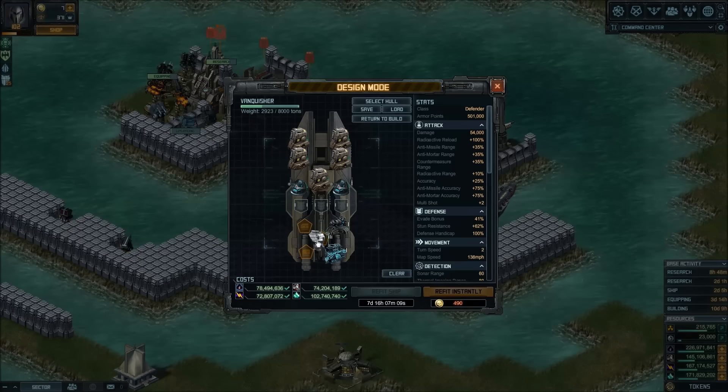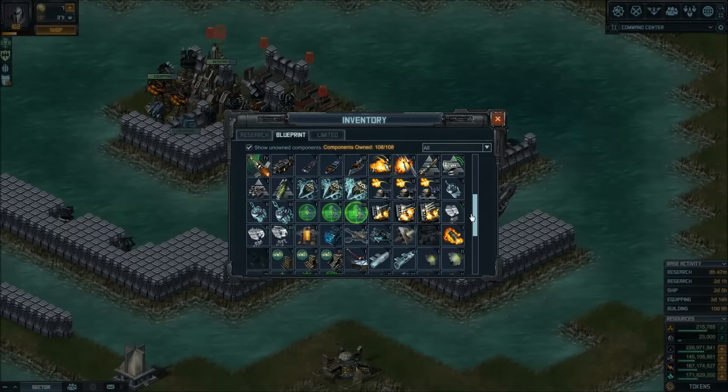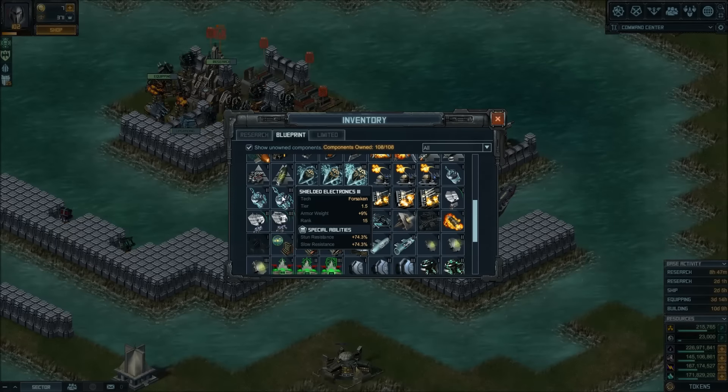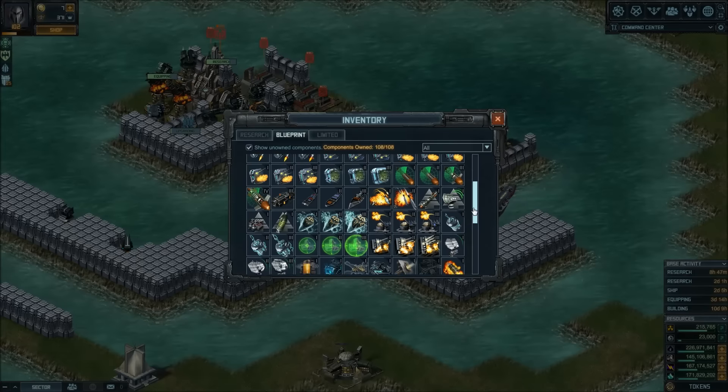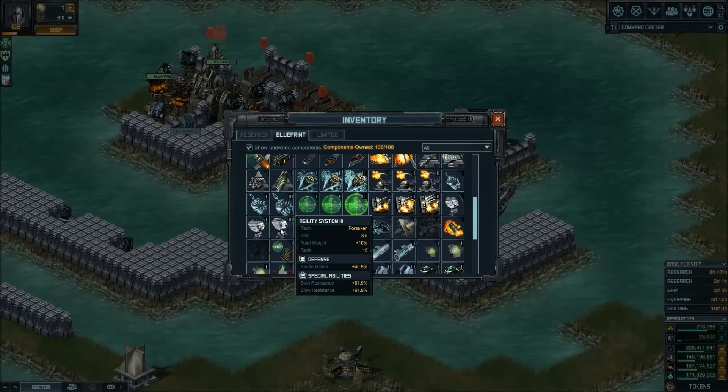Next up, Agility System 3, or even 4 if you have it — even better. That one will give you resistance to pinch rockets and also some decent evade. This hull starts at 0 evade, but you can get 41% from a fully retrofitted Agility System 3, or close to 50% with Agility System 4. The main reason we're not using Shielded Electronics is because it adds weight based on armor, and due to the super-high armor on the Vanquisher, you immediately go overweight. So you can't use any specials that add armor weight, or they'll just kill your ship.